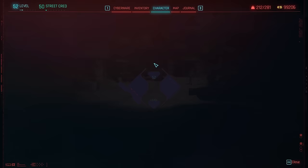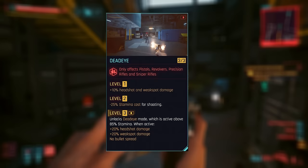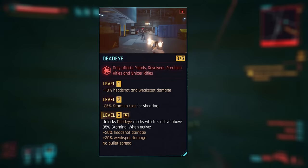Here's how to get the best out of most revolvers with perks and cyberware. Cool is the fundamental attribute for revolvers and pistols now, with perks unlocking two main abilities. Focus mode prevents stamina from draining when aiming down the sights, and Deadeye improves accuracy and damage when near full stamina, transforming these guns into the ultimate powerhouses for landing headshots.